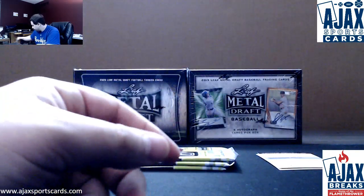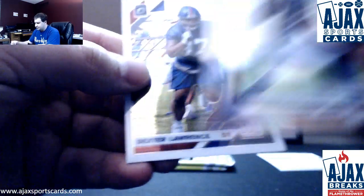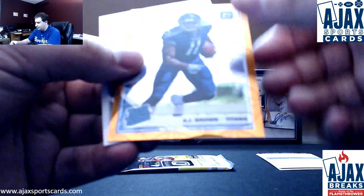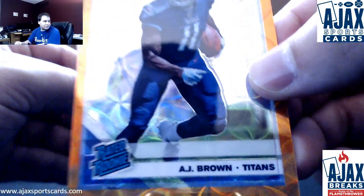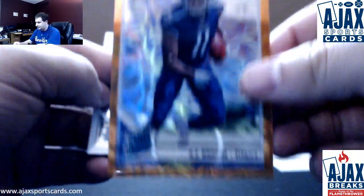Chandler Cox rookie. Hollow David Montgomery Rated Rookie for the Bears, and Dexter Lawrence. Orange Scope is going to be a very nice rookie — A.J. Brown for the Titans. Nice Rated Rookie Orange Scope, first Rated Rookie I've pulled of these. 34 of 79. Very nice hit right there. Hunter Renfro Rated Rookie as well.